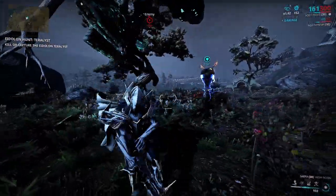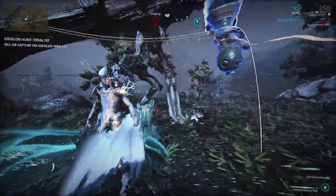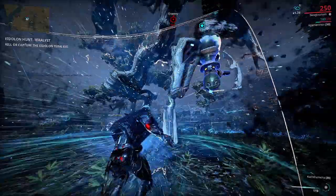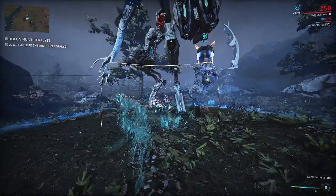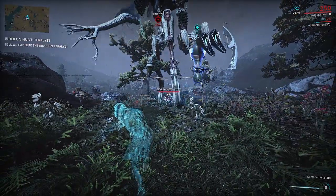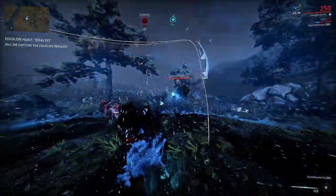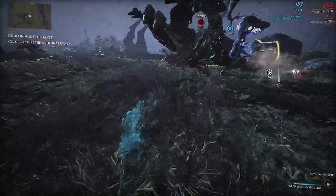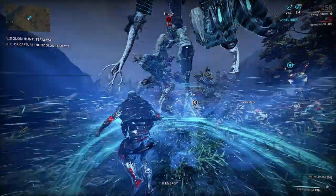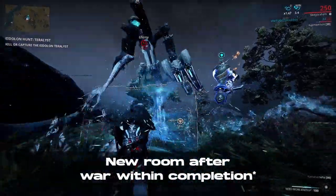After the Natah quest, you get to The Second Dream, which not only is the first cinematic quest but also one of, if not the best, in the game. The requirements are quite low — you only have to have the previously mentioned quests completed, be Mastery Rank 3, and have everything leading up to the Neptune Junction completed. To avoid spoilers, I won't talk about this quest at all, and just say that it simply unlocks your operator, focus schools, and a new room in your orbiter.